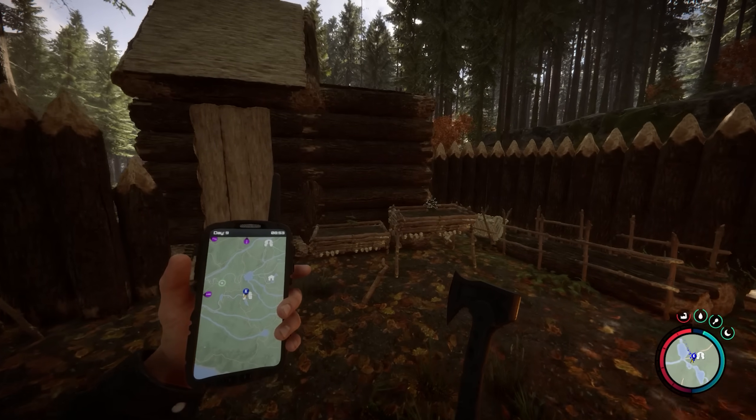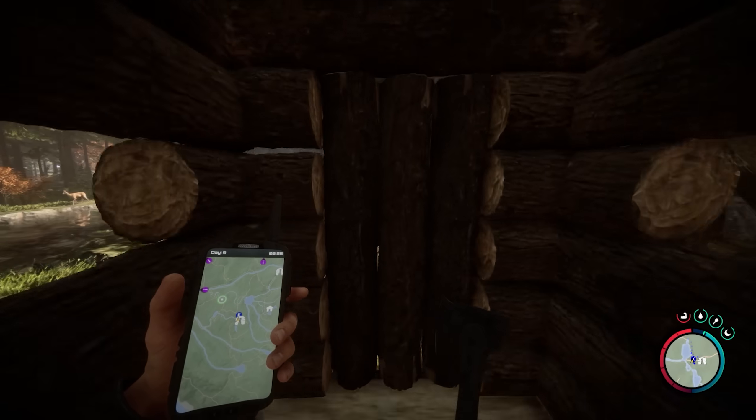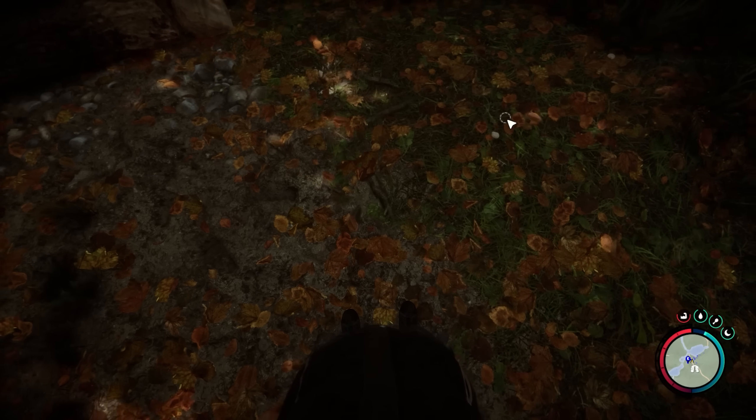They walk through the doors anyway, so the wall doesn't do much in terms of keeping cannibals out. If we're trying to stop cannibals from running through our doorways, there's only one thing we can do right now — get rid of the doors, put up the wall, and do a rope bridge entry, which I'm going to show you.